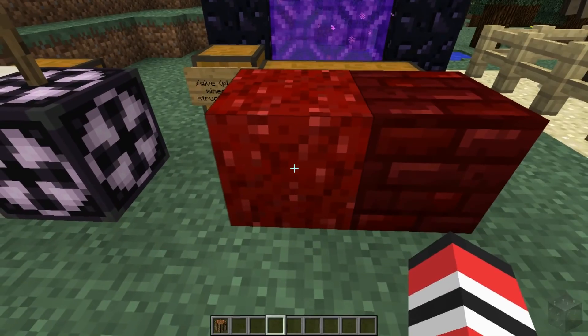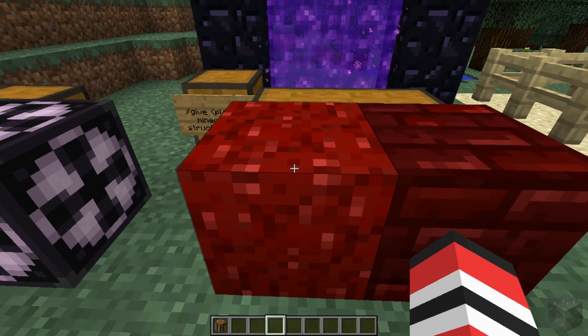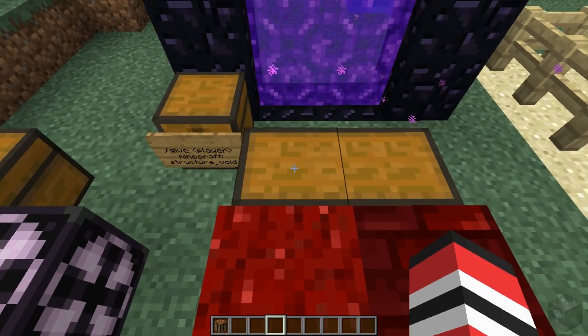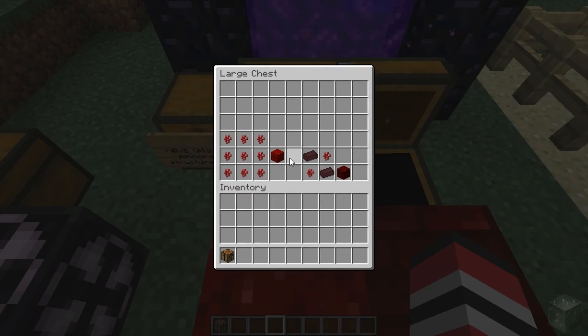Yet more new blocks. We have this block, which is a nether wart block, and we have this, which is red nether brick. The crafting recipes are in the chest. For the nether wart block, it is nine nether wart to make it. However, I do want to note that putting this in the crafting table will not give you nine nether wart back like the bone block would, so it's not really a way to store nether wart. It's just another building block, and it kind of looks ugly in my opinion.